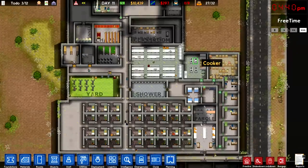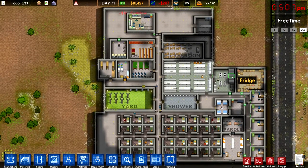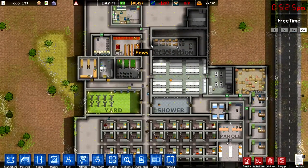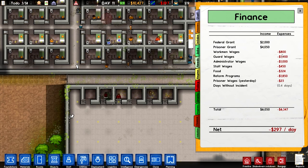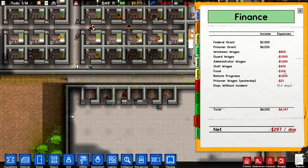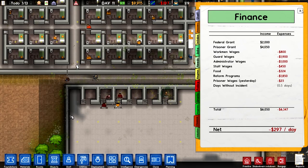We got an autosave going on. Very happy. So what else are we going to do today? We have 10,000 bucks and we're literally losing money here. Guard wages are pretty high, workman wages are pretty high. Prisoner grant, federal grants. Reform programs are super high here. Food, staff isn't too bad actually. We're netting barely any money, so that is no good. 27 out of 32 — is this guy going to get parole? I'm not sure.